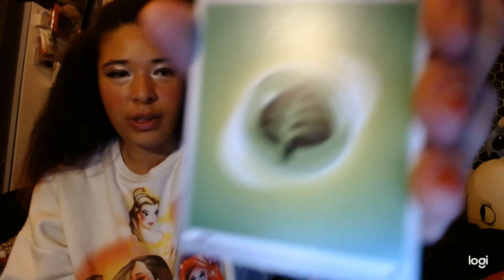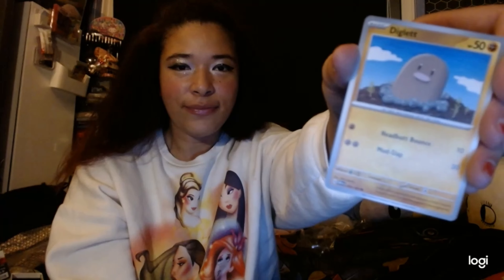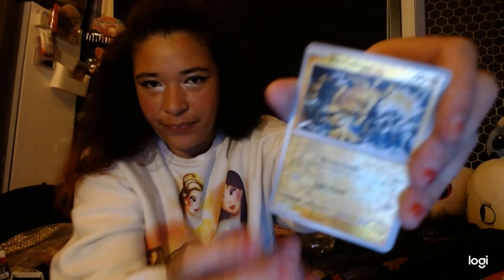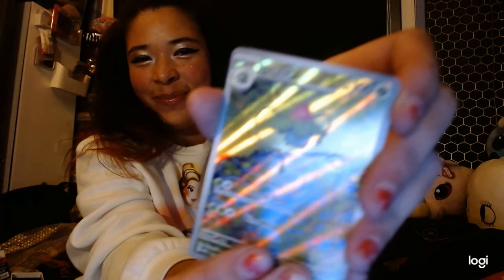We've got basic energy — I like green. There's a Bulbasaur. I got Ivysaur! I did like this card — yeah. I'm happy with this. Even if it's not worth a lot of money, I really like the artwork. Oh, Wigglytuff — that's a cute one.